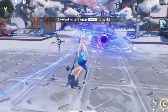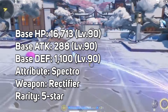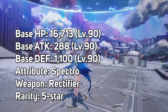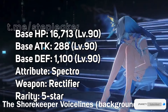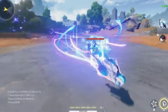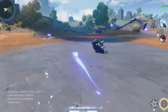First up, let's take a look at some of Shorekeeper's stats and overall role in the game. These are stats at level 90, so keep that in mind. Base HP is 16,713. Base attack is 288. Base defense is 1,100. Her attribute is Spectro, and her weapon is a Rectifier. Rarity is 5-star. The Shorekeeper is a powerful and versatile healer, and her Spectro attribute allows her to work well with many resonators in Wuthering Waves. Her kit is focused on both healing and dealing Spectro damage, making her a hybrid support who can assist with both team survivability and offense.